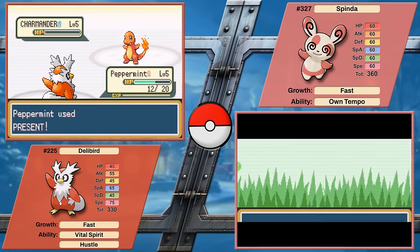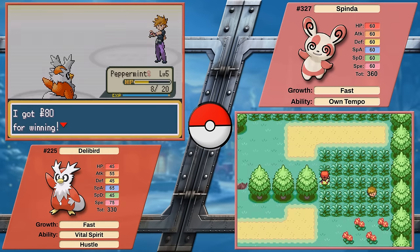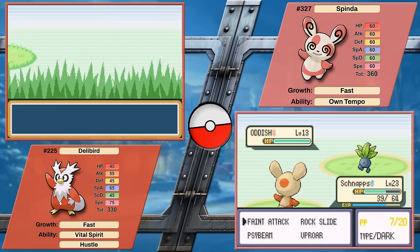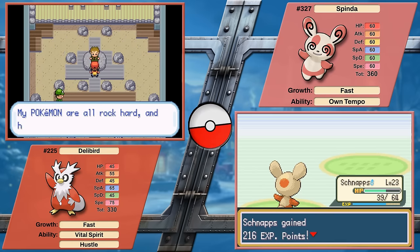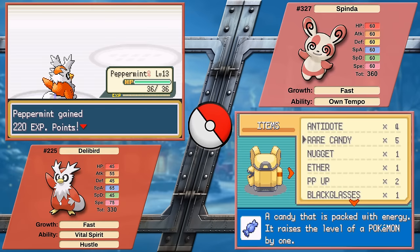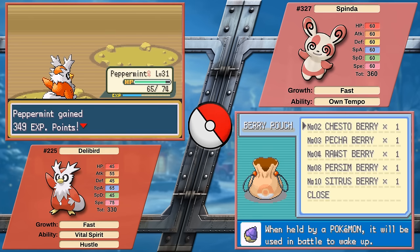Delibird, the delivery Pokemon, versus Spinda, the spot panda Pokemon. This matchup was requested a while ago, but I just had to wait until the end of the year for this one. This matchup describes holiday gatherings with my family all too well. Welcome everyone, I'm Exceptional, and I hope you are too. Today, in the last video of 2023, we will be seeing which of these two Pokemon can defeat Pokemon FireRed, including the Round 2 Elite 4, the fastest. Challenge rules are in the description.